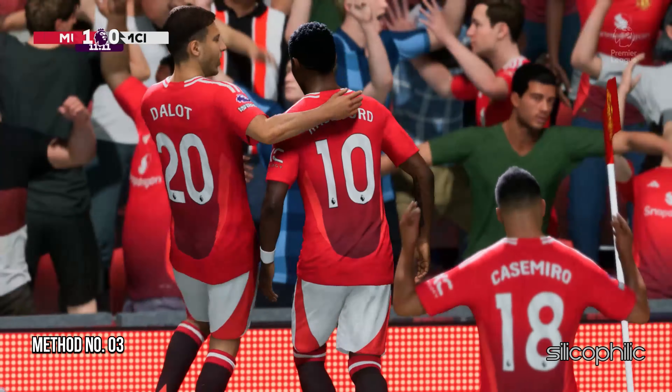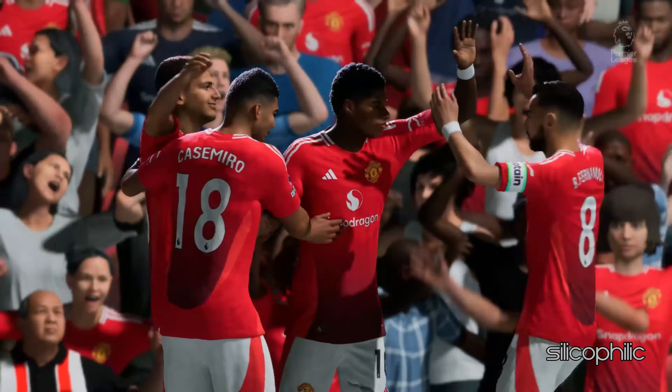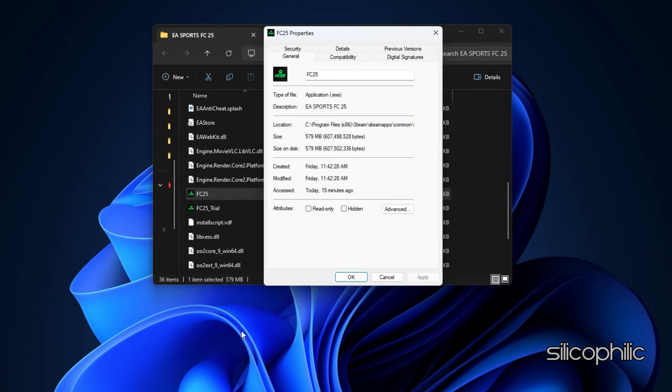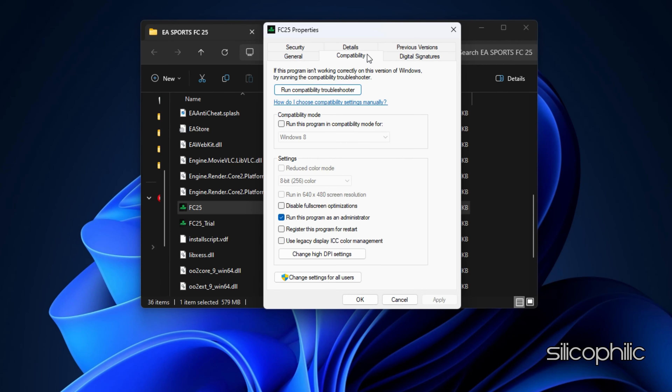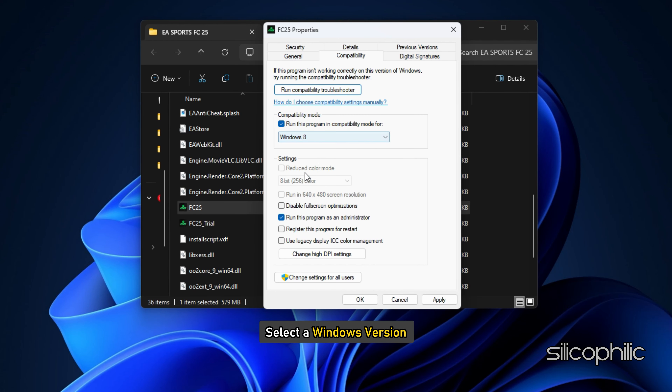Method 3: Change the Compatibility Mode. Open the game properties and go to the Compatibility tab. Check the box for 'Run this program in Compatibility mode for' and select a Windows version. Click Apply and then OK.